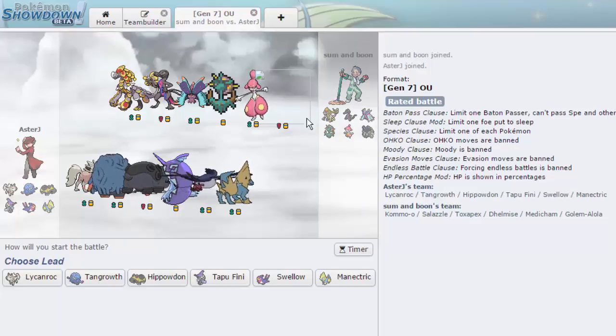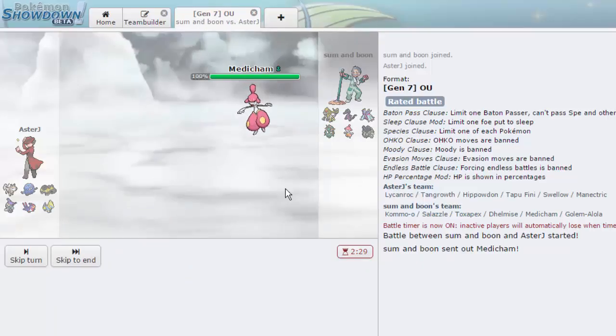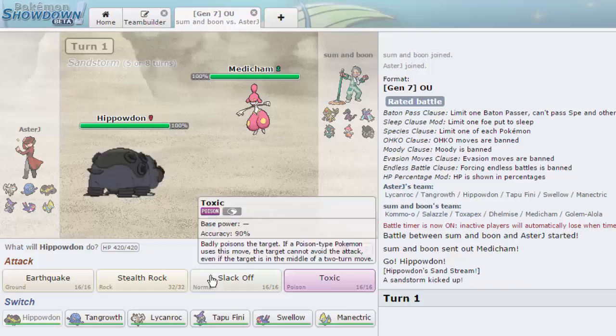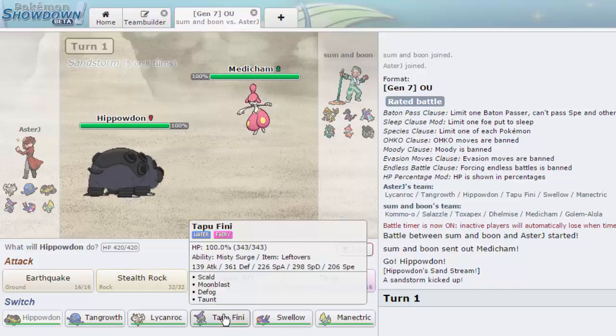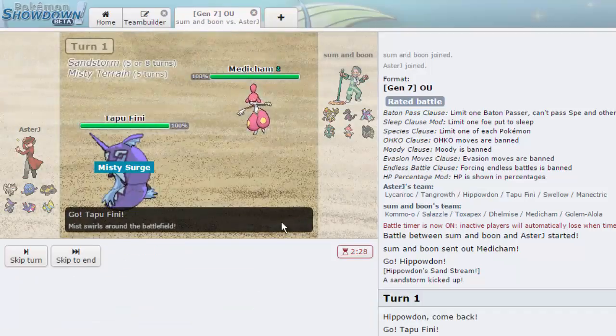Salazzle is there, Alolan Golem is still part Rock — could be Ground/Electric. I like Hippo as a lead again. He leads with Medicham — that's absolutely fine. I'm actually going to go out into Tapu Fini because we can take the Fake Out and threaten with Moonblast. He'll do decent damage but unless he has Zen Headbutt, he can't hit me super effectively.